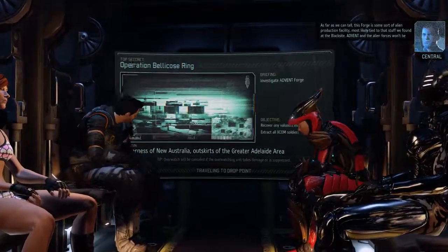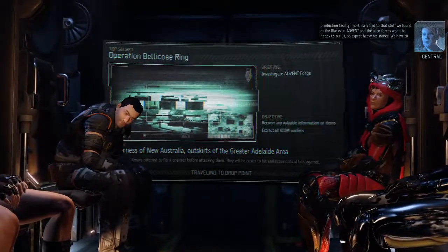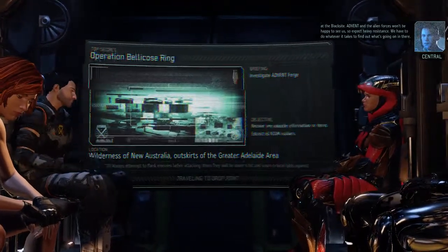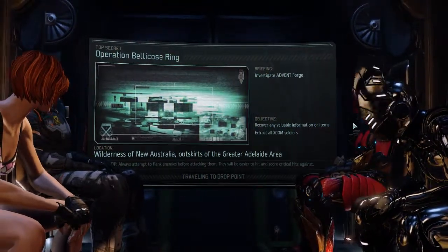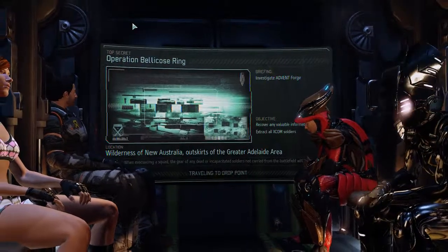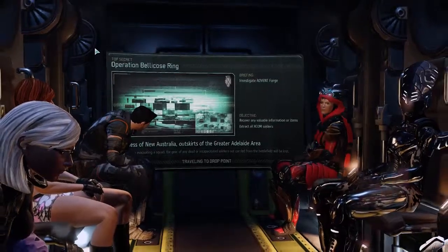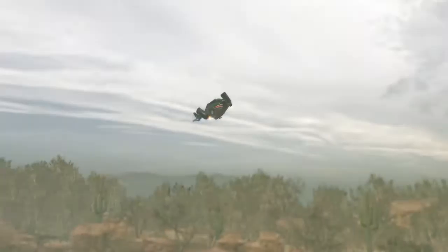The facility is most likely tied to that stuff we found at the black site. Advent and the alien forces won't be happy to see us, so expect heavy resistance. We have to do whatever it takes to find out what's going on in there. This is actually the first story mission I've done in a while. I'm going to be basically plowing through these. I think my squad is more than capable of handling the end game right now.